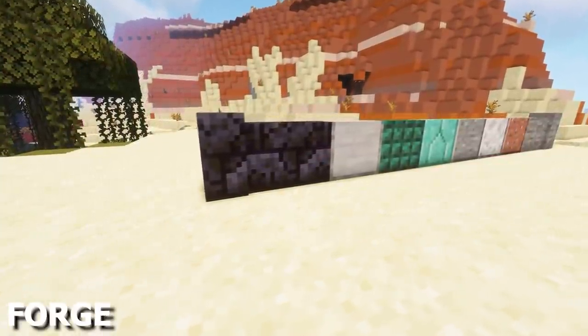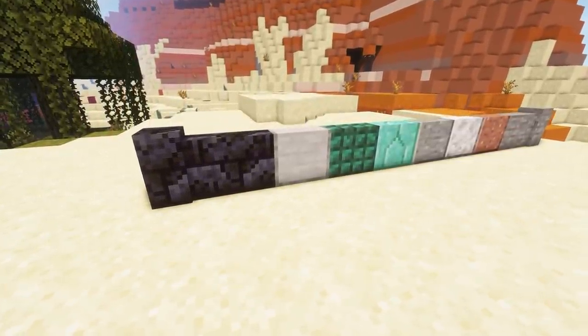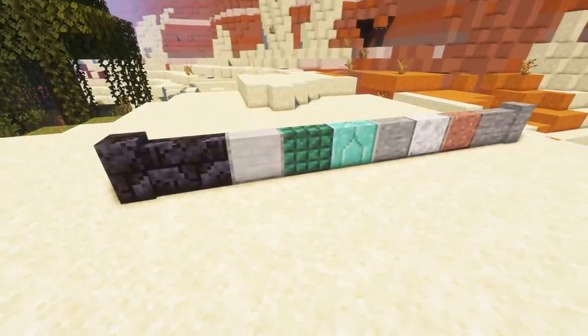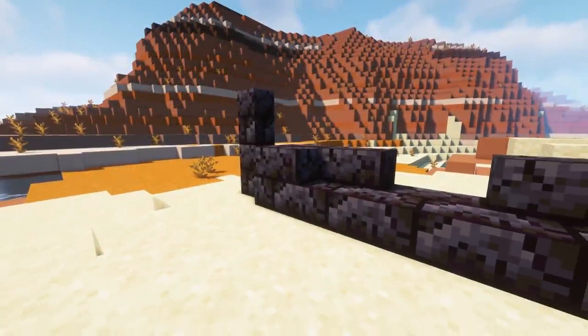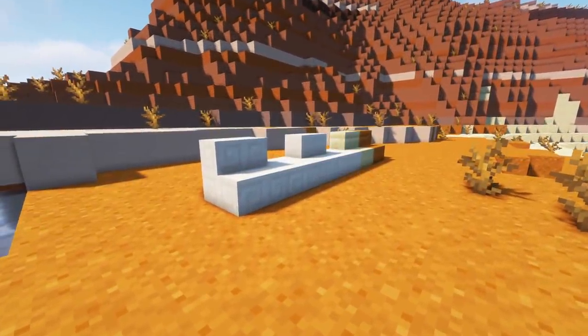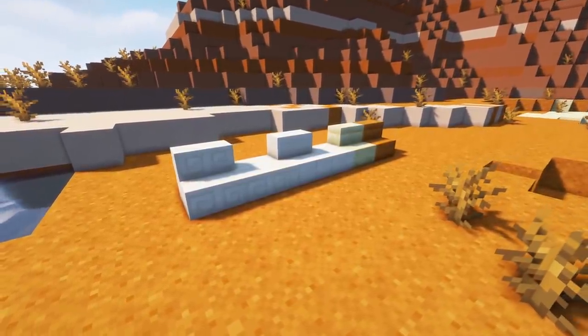Vanilla Block Variants adds some new decorative blocks which are missing from the game. There's new walls made from stone, prismarine, polished diorite, granite and andesite. For cracked polished blackstone, you'll find stairs, slabs and walls. There's also some stairs and slabs for both chiseled quartz and quartz bricks, as well as a few other minor blocks.